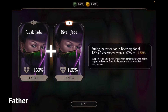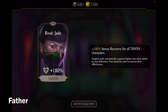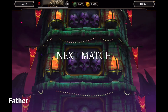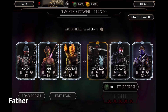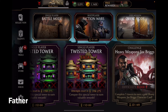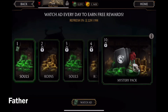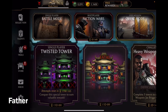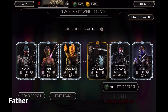I got a support for Tanya called Rival Jade, rank 8, and it gives plus 180% bonus recovery for all Tanya characters. Nice! And that's it. The next match for the next Fatal Twisted Tower is gonna be those three with the modifier Sandstorm. But for now I have to wait 19 minutes for the attempts to reset. That is pretty much it — I hope you guys enjoyed, thanks for watching, leave a like if you liked the video, comment down below, and I'll see you guys in the next Mortal Kombat X video.